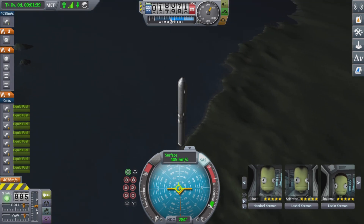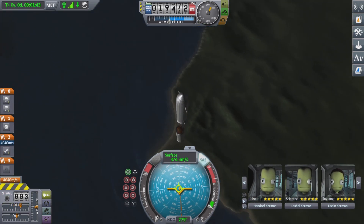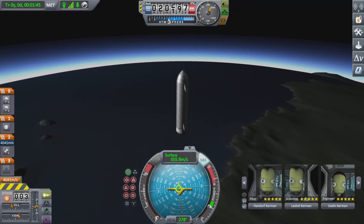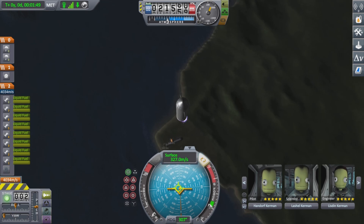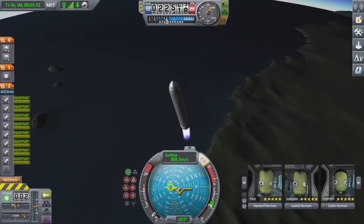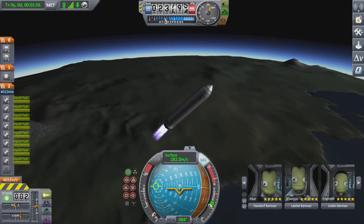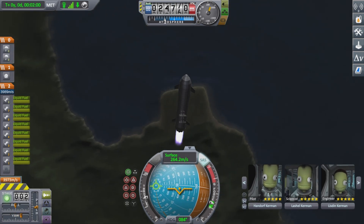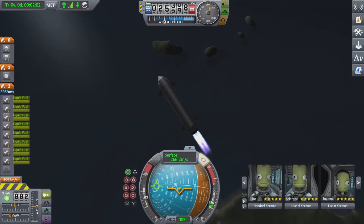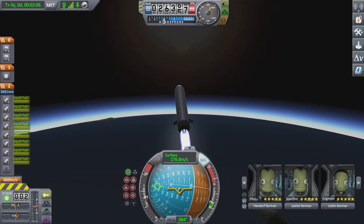The first stage has run out, so now we decouple from the lower stage and start up the next set of boosters. We're slowly tilting the rocket towards the ocean, as this moves with Kerbin's rotation, making it more fuel efficient.